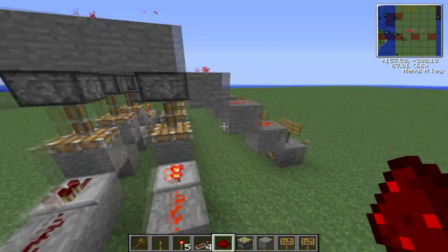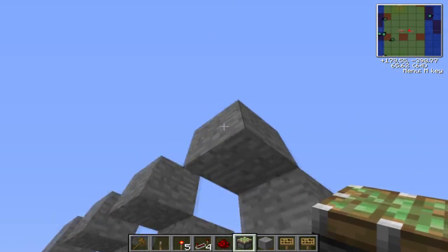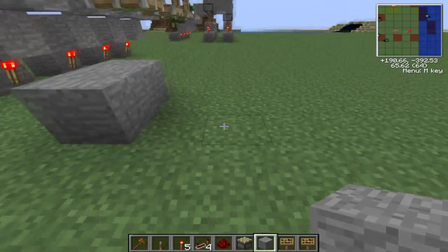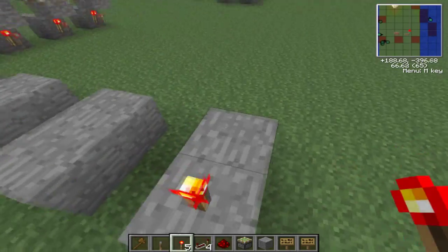Basically, the height of this block determines the state. Go ahead and do that. Now, all of these are going to be numbers.